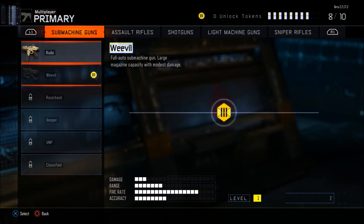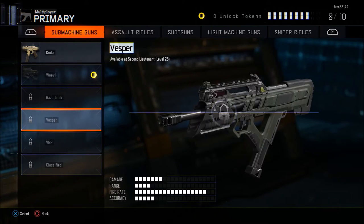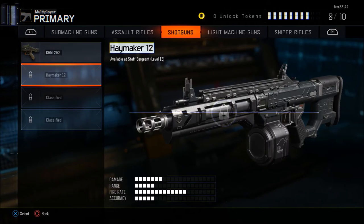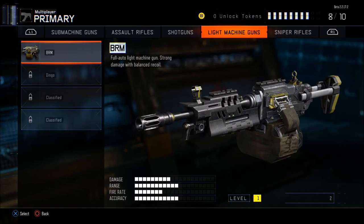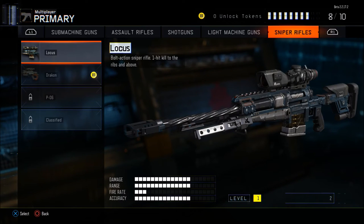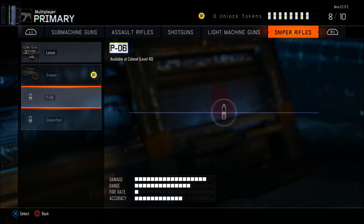Some machine guns: Cuda, Weevil, Razorback, Vespa, VMP and a Classified. Shotguns: the KRM, the Haymaker and two Classifieds. Light machine guns: you've got the BRM and the Dingo with two Classifieds. And from a sniper point of view, you've got the Locus and the Drakon, the P06 and a Classified.